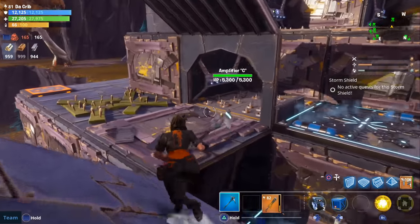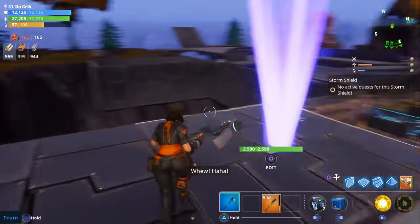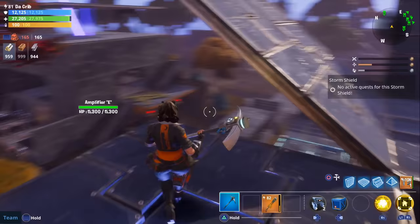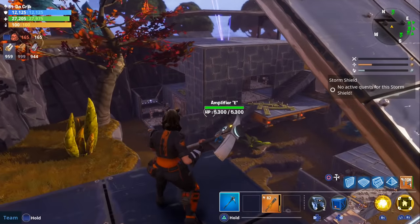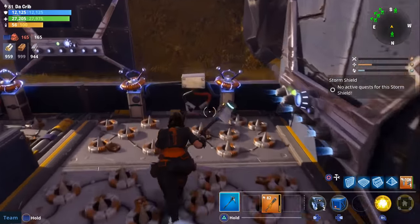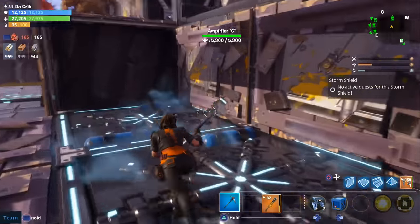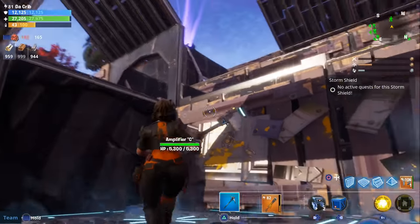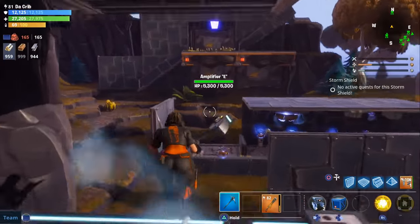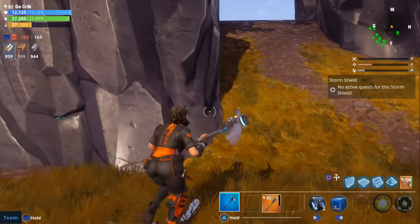Now I'm going to show you how I built around this amplifier towards the west of the main storm shield. There are three different directions where husks will attack: one is from the north, and they'll stop spawning from the north once you open up this amplifier. When they attack from the north, they'll usually go in this direction, up a ramp and behind two walls up another ramp to reach the amplifier — you can place traps all along here to protect from northern spawns.